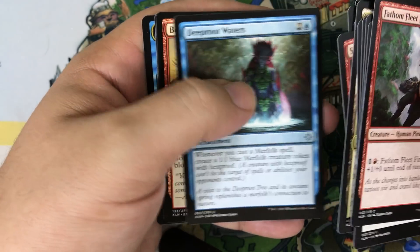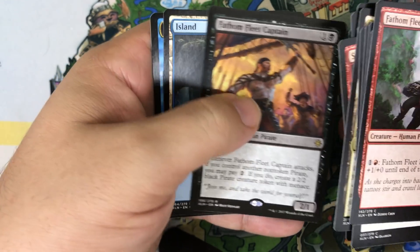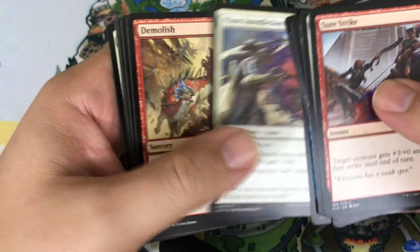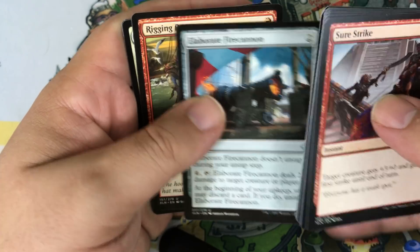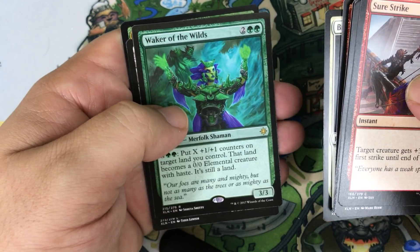Pack nine: Inspiring Cleric, Deep Root Waters, Bonded Horncrest. Our rare is a Fathom Fleet Captain — good limited card. Pack ten: Elaborate Fire Cannon, Rigging Runner, Blight Reprisal. Our rare is a Waker of the Wild — another card I want to try out. Such a sweet set.